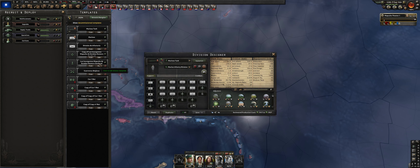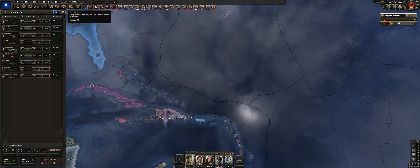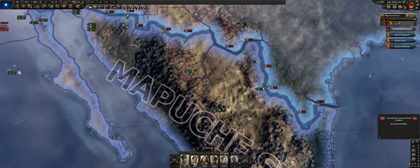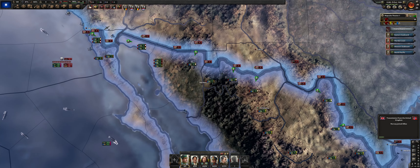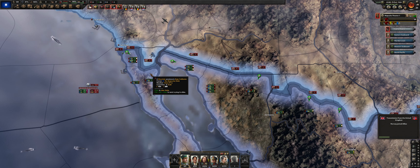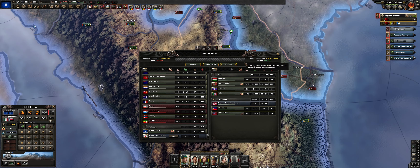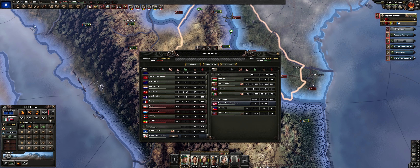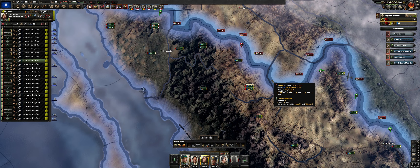Our defensive divisions against the United States are 12-width infantry with support artillery. I probably could have started them as 12-width cavalry but I was a little short on infantry weapons. We're holding pretty well — we do not hold the border with the United States, we hold territory, we hold the mountains. The goal is not to stop them from getting into Mexico; the goal is to choose the correct terrain that works for us and stay out of plains tiles. We're getting about two-to-one losses — not too bad against the United States considering how much they overpower us.